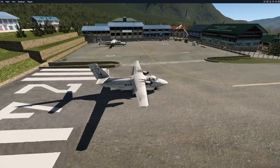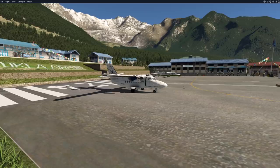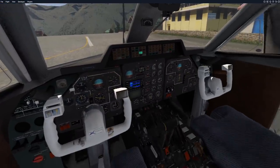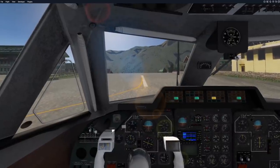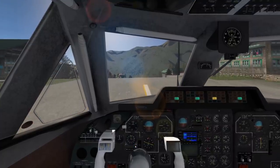Today we're going to talk about the LET L-410 Turbolet. This is probably the first plane we've spawned at Lukla which is able to operate there — that's really a first. Very interesting. Let's just take this plane off first.